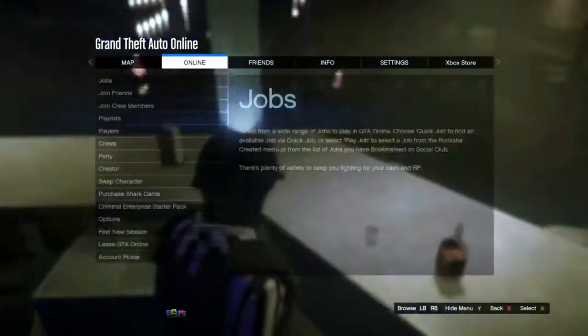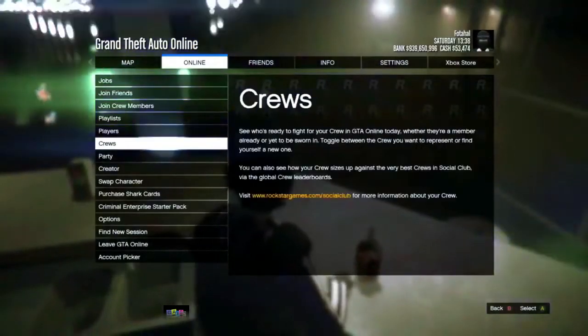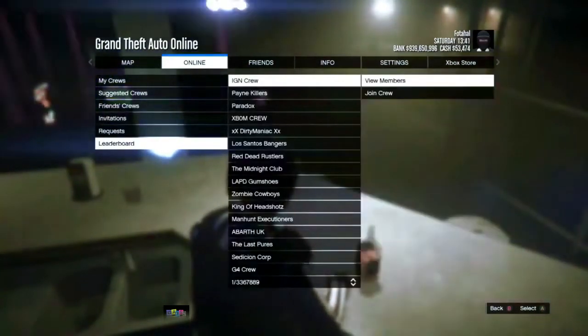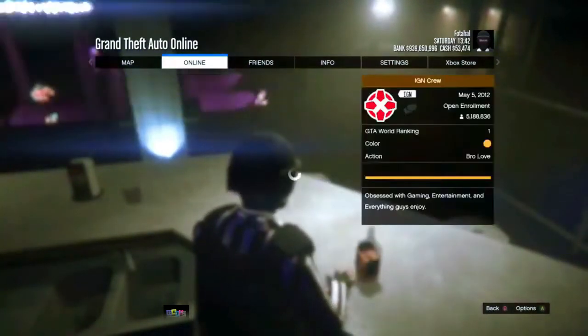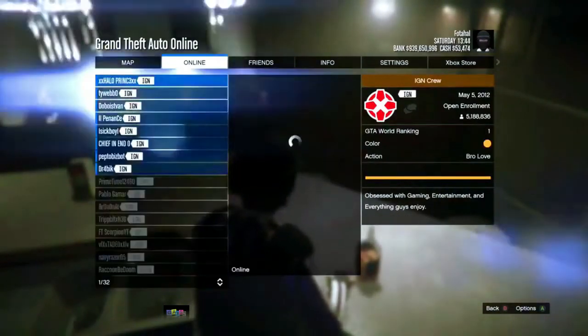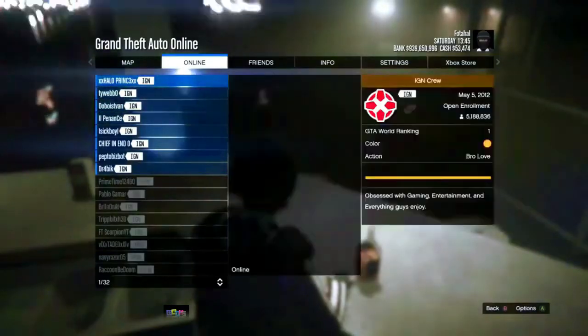Press the pause menu, go to Online, go to Crews, go to Leaderboards, then IGN View Members, and join a random player. Pick one and press join game.